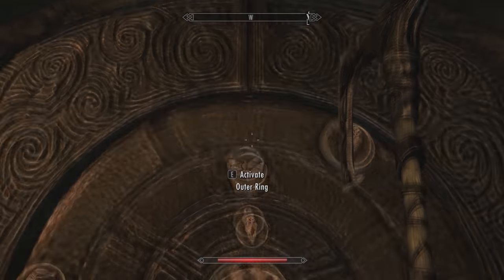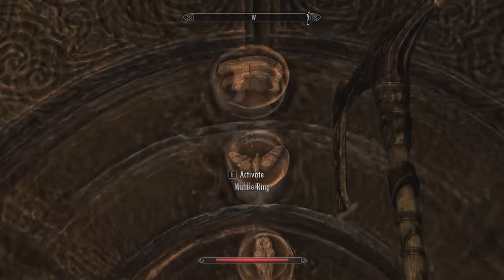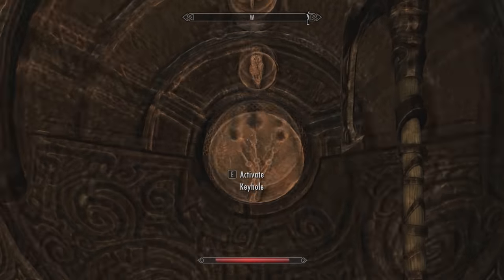Pretty common sense — it's just basically organizing them by the smallest to largest animal, and then you just activate.